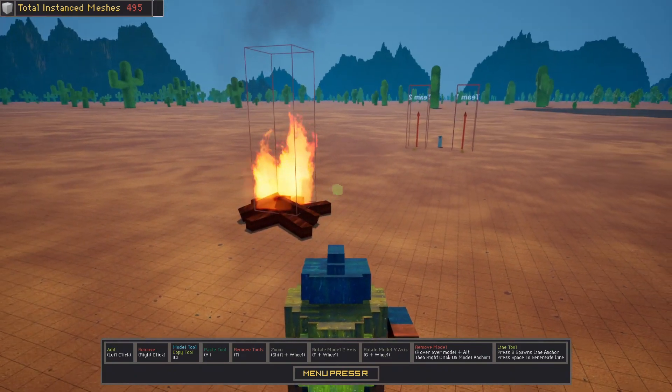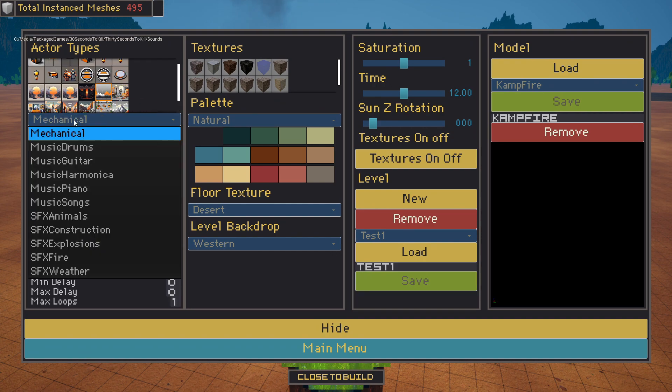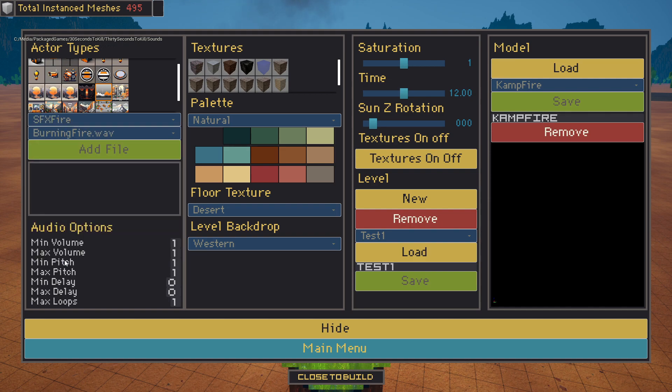We want to have a cool level with sounds. We pick the actor type Audio Atmosphere, choose a different file folder, and then pick Campfire. We add this file and now we can test it. There are Audio Options below, in which we can set individual audio options for that Audio Atmosphere.